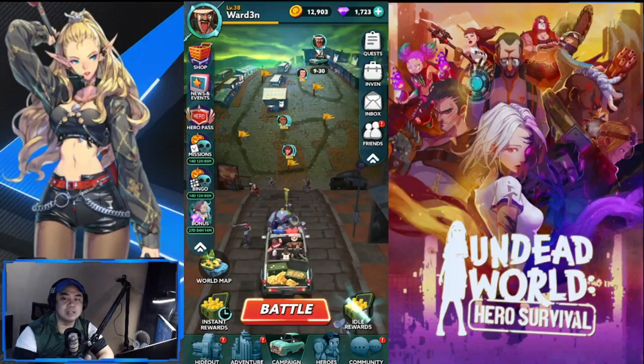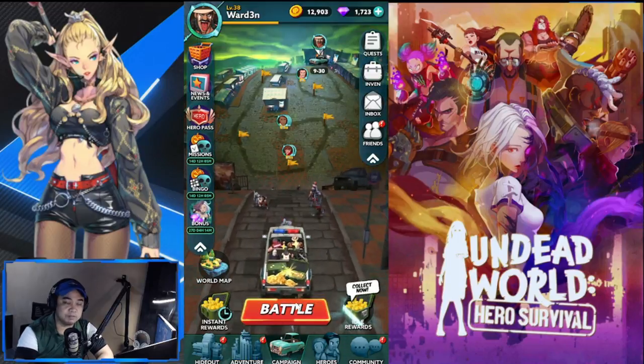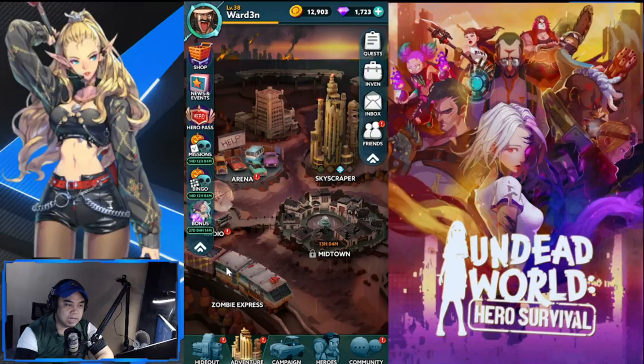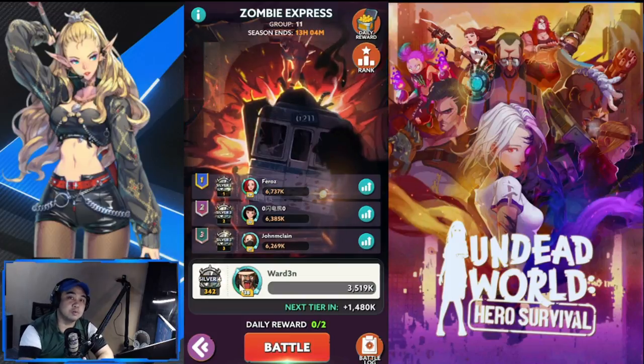These are the heroes we're going to talk about — and a lot of this is applicable for PvE content, which includes the campaign, Skyscraper floors, Midtown, and Zombie Express. I'm going to pick the top two per faction, so whatever faction you're using, this list is going to be applicable for you.